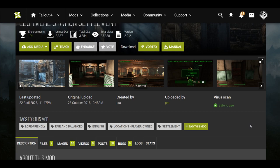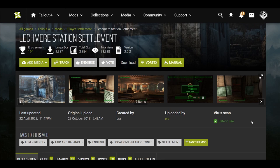Welcome back with another Fallout settlement showcase and review. This is the Leshmere Station settlement, located at a subway station where you can build inside. It's a really nice setup — I'm a fan of subway stations, overpasses, and railroads, so if you know settlements around those types of areas please send them my way.